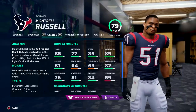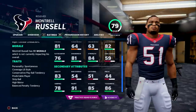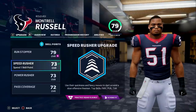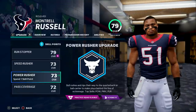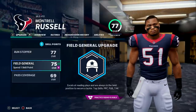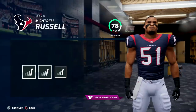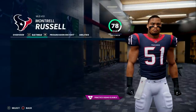Here we have Montrell Russell. He is a really good run stopper. I suppose if he were listed at inside linebacker, the field general upgrades would be ideal. So that's what we're going to do — he's now listed as a middle linebacker. I think he could actually be the player that takes over for Kurt Reiner. It's a coverage upgrade this time around.